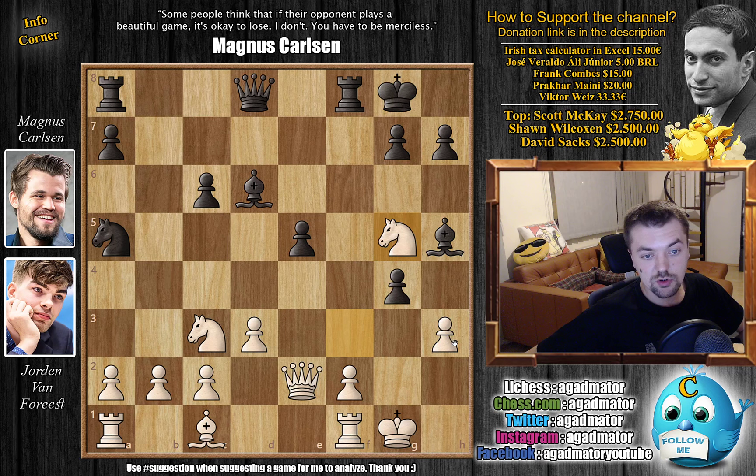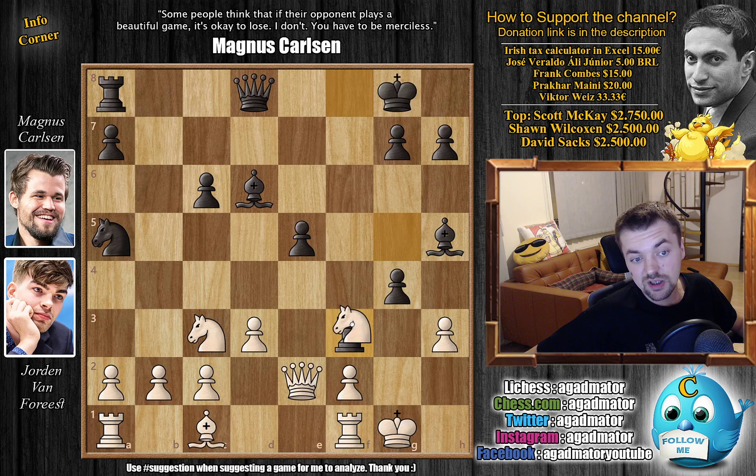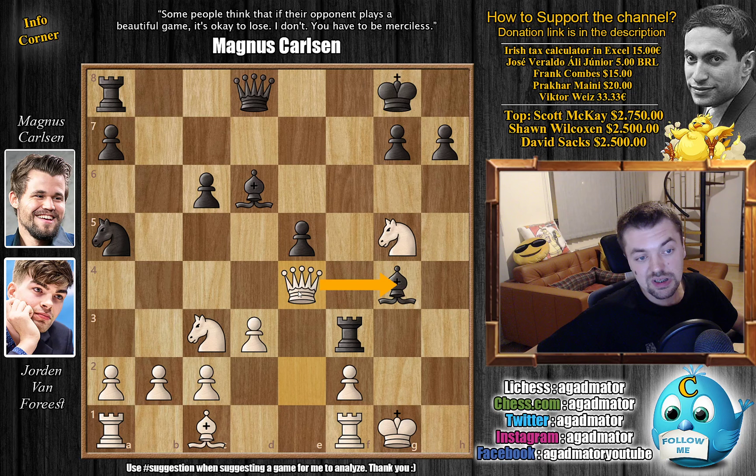And here already black has to be very careful. Of course, you cannot capture, as the bishop would hang on h5. Like, rook to f3 seems appealing, but not really, because white will not capture with the knight and allow g captures on f3. White will just play h captures on g4, and now everything hangs. Just bishop captures on g4, and queen e4 — threatening the bishop, threatening the rook, and threatening to capture on h7. So you will either have to give up the bishop by playing something like bishop f5, but then you give up the rook. So you cannot save everything here — you're just dead lost.